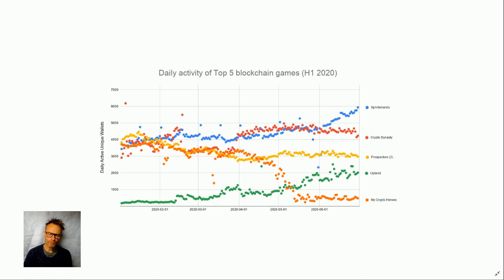Finally in orange we have My Crypto Heroes, a Japanese RPG running on the Ethereum blockchain. So we have five games across different blockchains: Splinterlands on Hive, Crypto Dynasty on EOS, Prospectors on EOS and WAX, Upland on EOS, and My Crypto Heroes on Ethereum. At the start of the year in January, all four established games were roughly around the same level — about 4,000 daily active unique wallets.